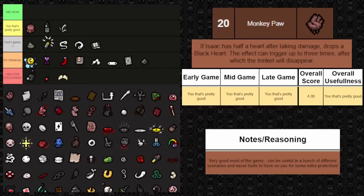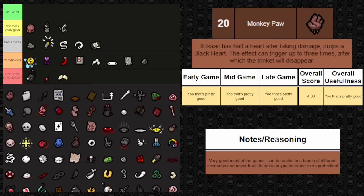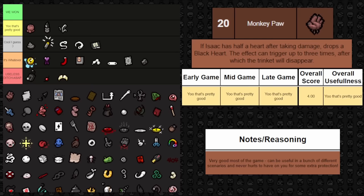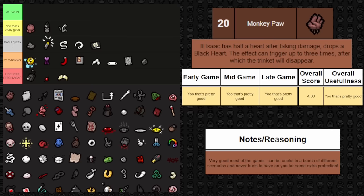Next one is Monkey Paw — if Isaac is at half a heart after taking damage, he drops a black heart. This can happen three separate times before the trinket disappears. At all points in the game it's essentially free health, and you can abuse it to stack black hearts before picking them all up. The tricky part late game is making sure you're at the half-heart interval to trigger it. While you have it, it's very good. So it goes up there.